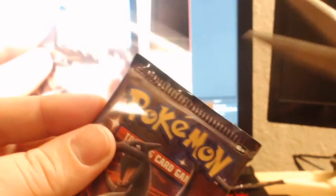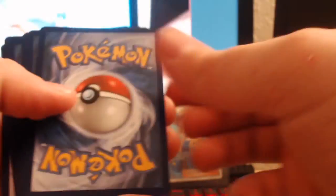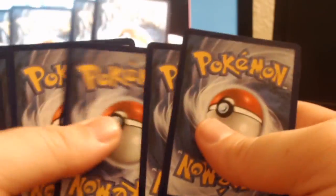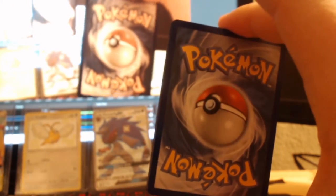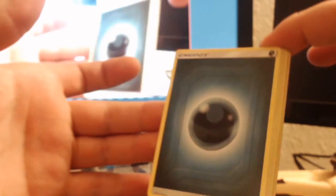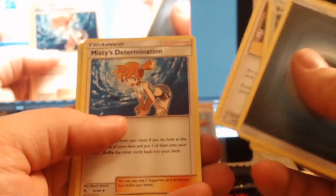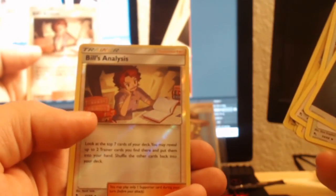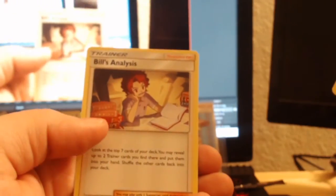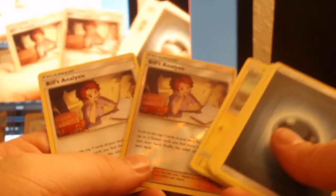Last pack, you guys - and it's another Charizard pack art. This is it man, can we do it? Let's guess together - Fire Energy for a Charizard! Dark Energy - I wouldn't have guessed that in a million years. Pewter City, Surge's Strategy, Misty's Determination, Magikarp, Slowpoke, Clefairy, Koffing, Voltorb, Bill's Analysis, and Bill's Analysis back to back. Okay - ain't gonna complain, is what it is.